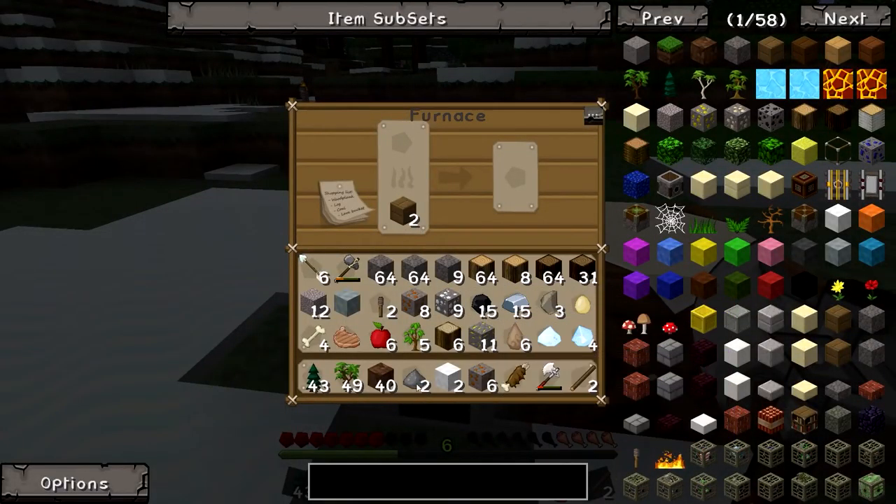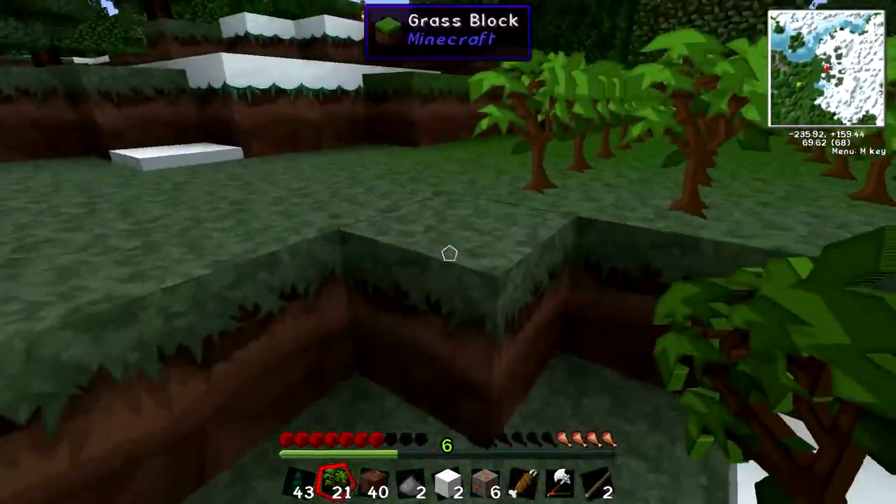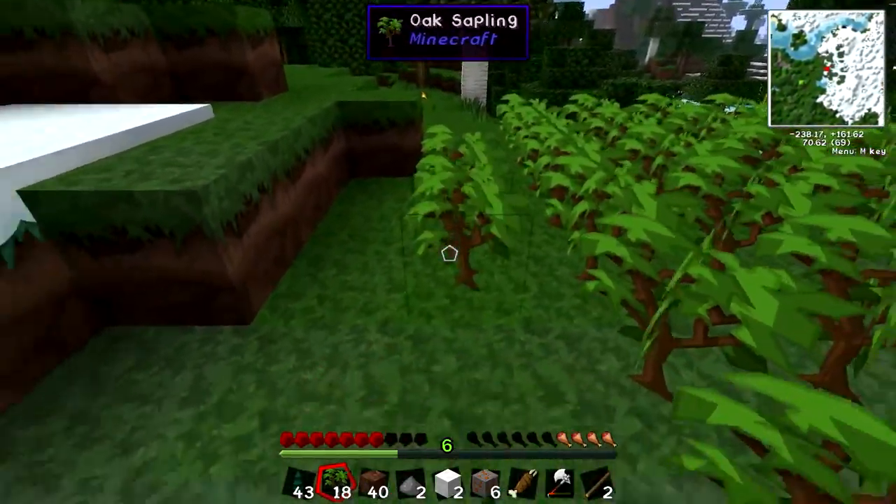We've got a decent amount of materials right now. Let me create a chest right here. These are wood, so we're just going to throw all that into the chest. I don't want all those trees though. Let's make a whole tree.